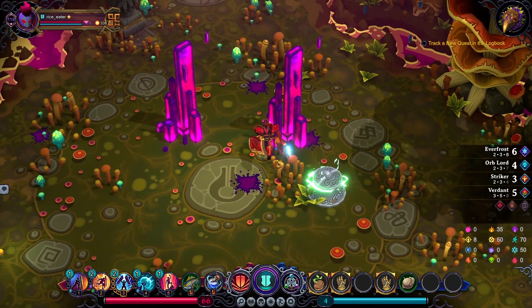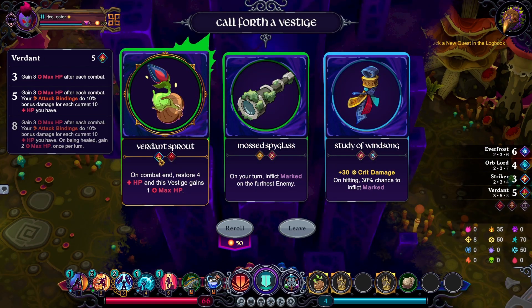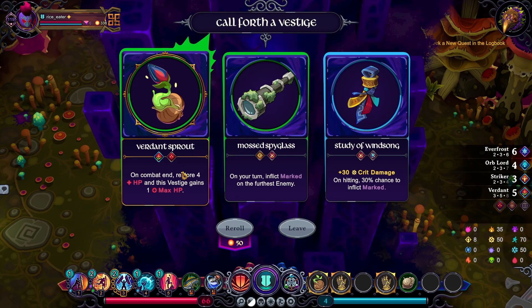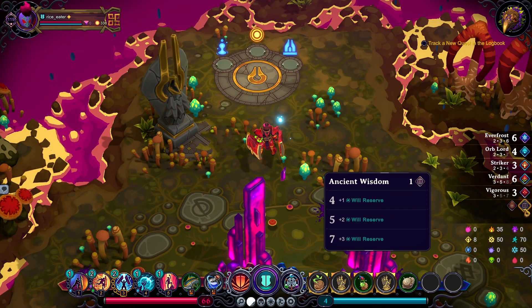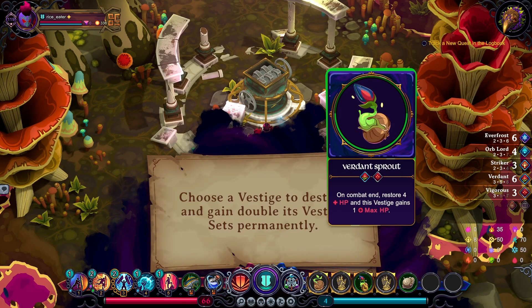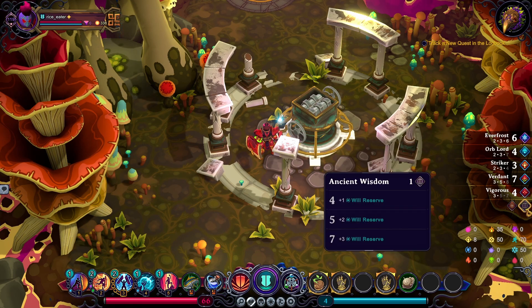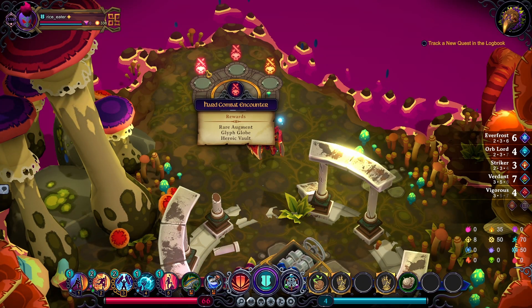Now this — do I keep that or do I reroll? I think I'm just gonna grab this and save money. Maybe I'll do Ancient Wisdom another game. Avalanche. Avalanche. Avalanche Vigorous. Well, I do need Vigorous. Maybe I'll just go Verdant and Vigorous and not do Ancient Wisdom. Oh well. Ancient Wisdom, another game possibly. Two items? Money or Rare Augment? I'm gonna go with two times items.